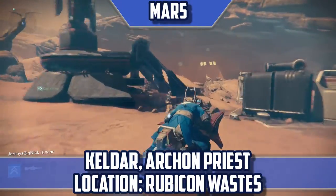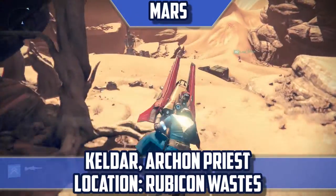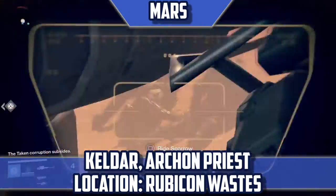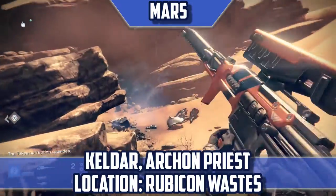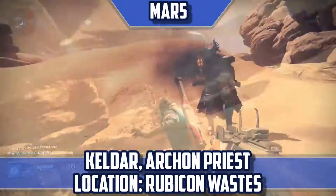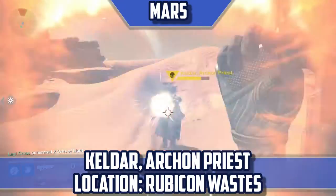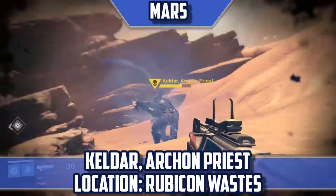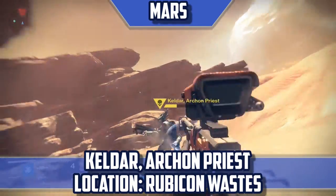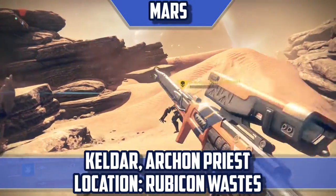Keldar, Archon Priest — Location: Rubicon Wastes. Here's a special patrol boss. He's tied to an event called the Prowling Wolves. If you played during the House of Wolves expansion, you should be familiar with how these work. You see the message that the wolves are prowling, and then you have to find a fallen ship and kill the fallen there before the event is over. When you kill all the wolves, Keldar will spawn. It's also worth noting that Taken forces and a public event can all occur at the same time as the wolves prowling, so don't get too distracted. The wolves will always spawn in the same spot, so you don't need to run around looking for them — they are to the left of the spawn point as if you were doing the Cerberus Vae III strike.